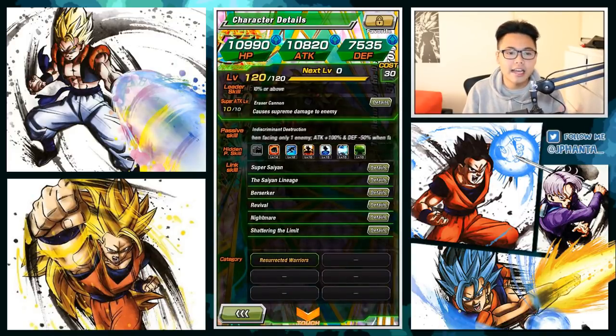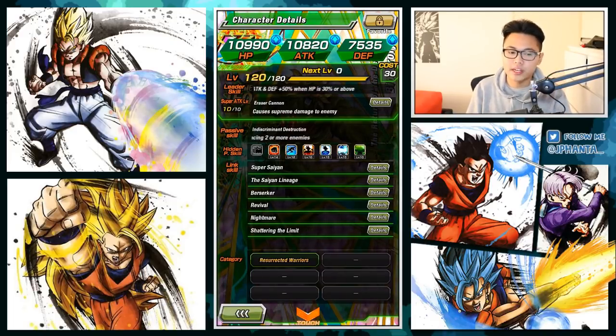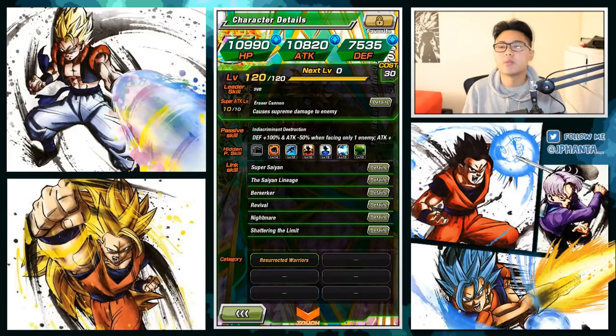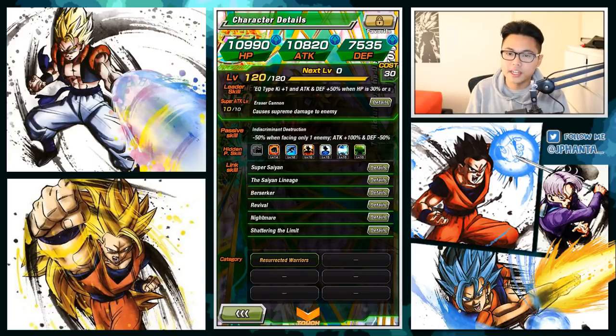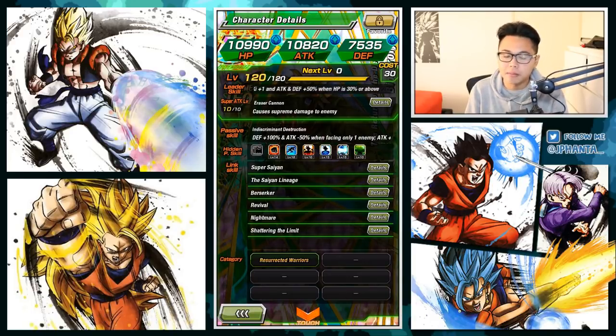For his passive skill, it varies between how many enemies you are versing. When you're versing two or more enemies, your attack increases by 100% but your defense minuses by 50%. Then when you're versing only one enemy, you get defense plus 100% and your attack is negative 50%. Depending on how many enemies you're versing will vary on how much he can deal damage and how much he can tank.